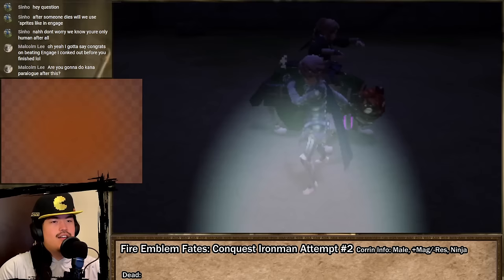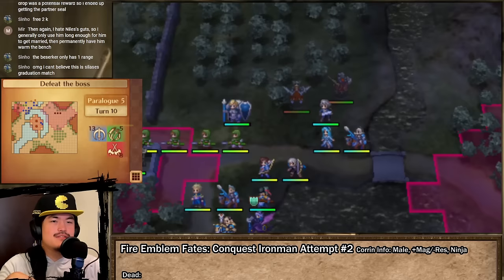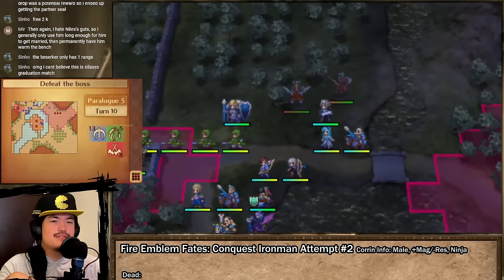The first child I collect is Sophie, Silas and Effie's daughter, who finds herself fighting against a group of ruffians led by Nickel. Sophie is a stark upgrade over her father, boasting great strength and speed thanks to inheriting Effie's growths. Before I finish the map, I capture Nickel and also an impressive generic Wyvernlord named Verndron, whose stats are about on par with Xander. I coincidentally save 5 of the 6 green units and am rewarded with a partner seal for Felicia and an energy drop to patch up Mozu's middling strength.